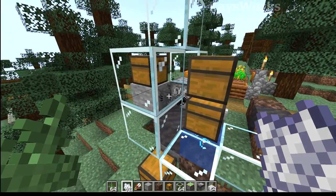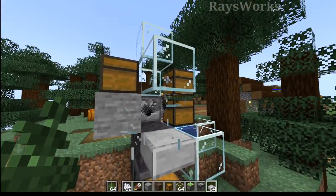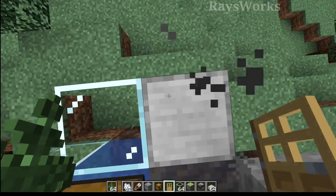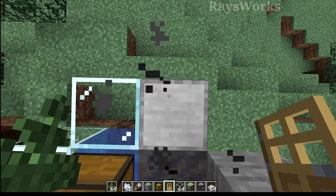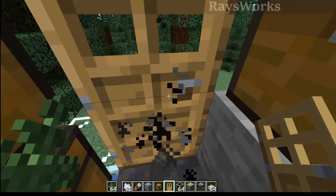But now we have something else to deal with: how do we actually get inside the farm? On this side we can come in and place a slab there and remove those two blocks. Then stand with our back towards where we want the door to be placed, and if we click, the door is going to be placed just so, blocking it like that.